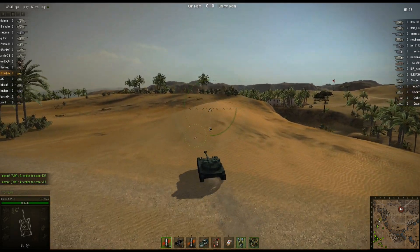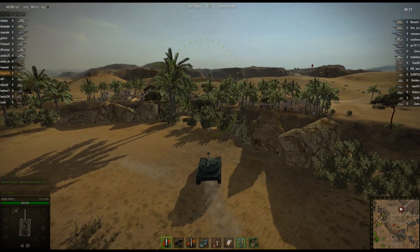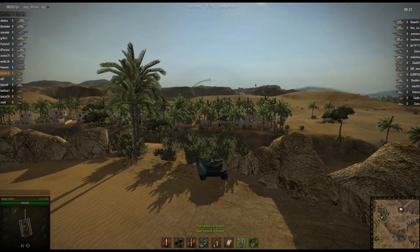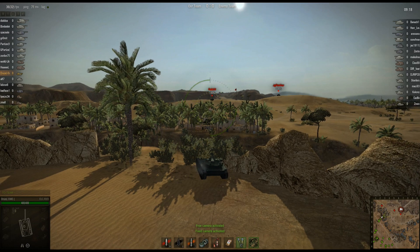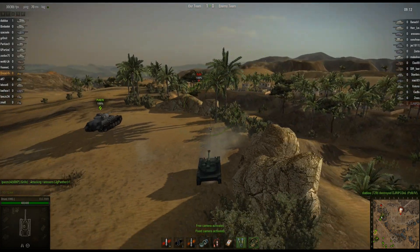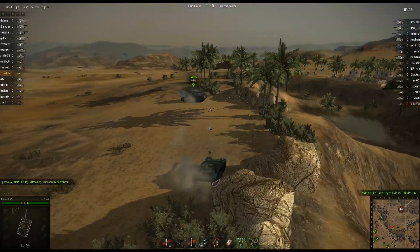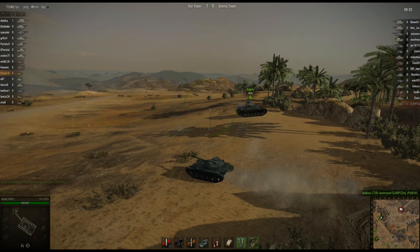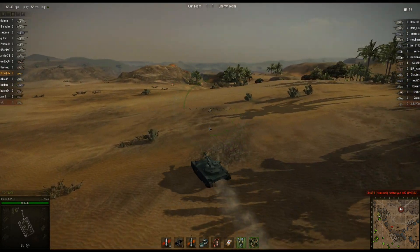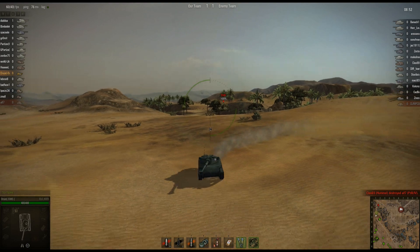This is the tier 5 new French light tank, just came out with 7.5. It's basically a TD because, as you can see here, the turret does not rotate past about where he's at right now. He's done what you should be doing with this tank — he's got the binocs on there, a camo net, and he's playing scout.